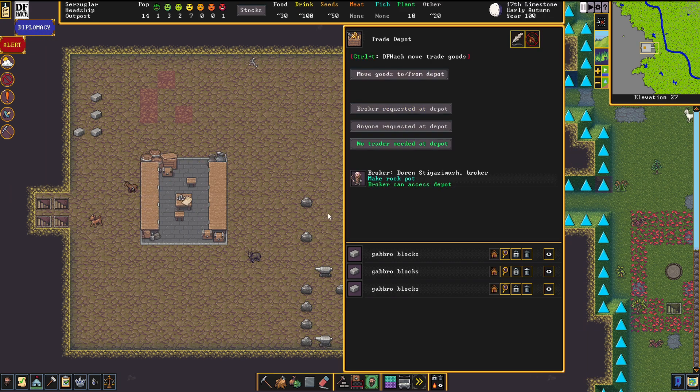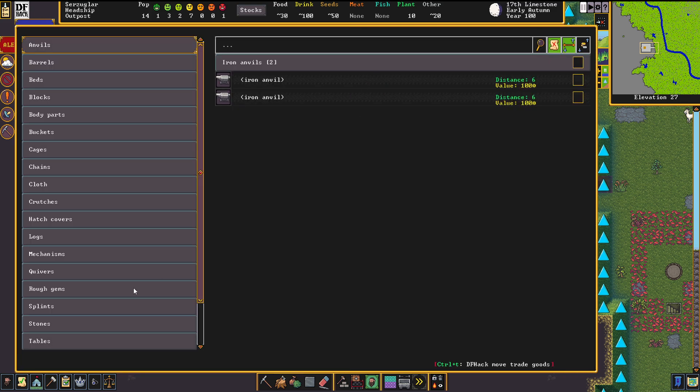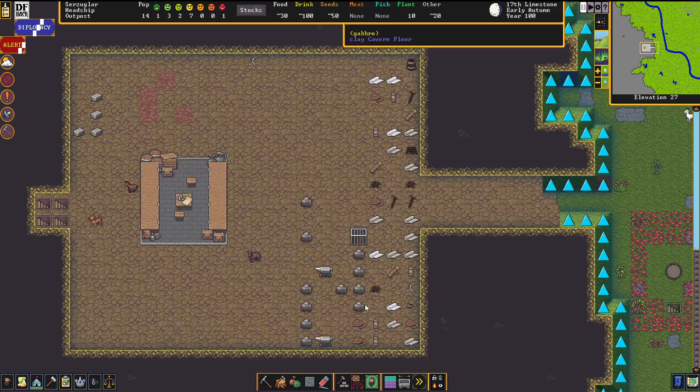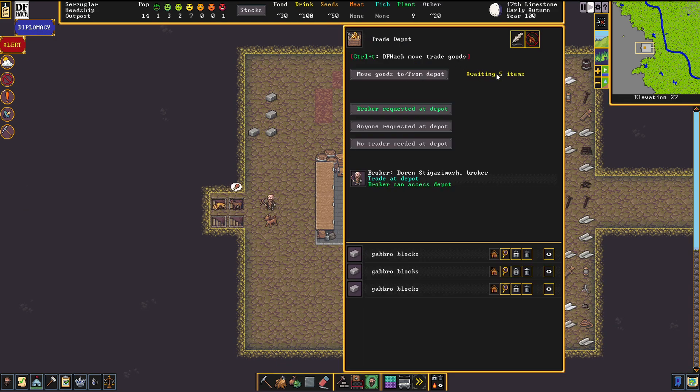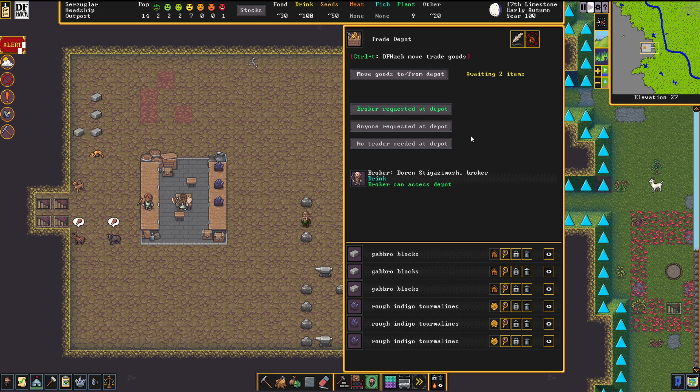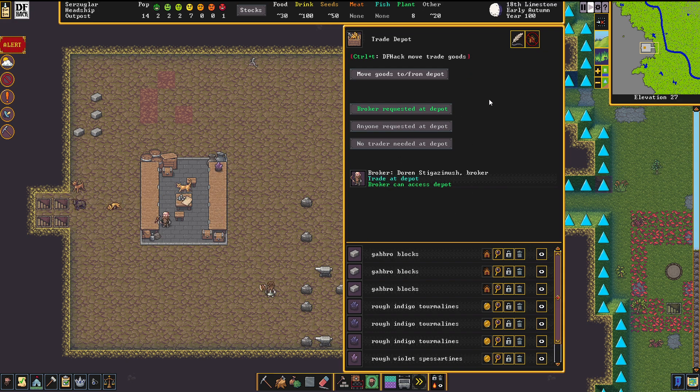There we go. The next thing you need to do is request your broker to be at the depot — you can see what your broker is currently doing. We also need to move trade goods to the depot. Currently we sadly have almost nothing to sell except for a couple of rough gems, so we're going to bring our gemstones over. You can see that five items are awaited. The broker is still drinking, but these items get automatically transported there, and now the broker moves over.